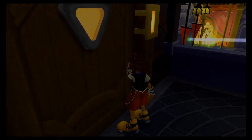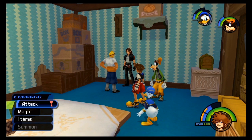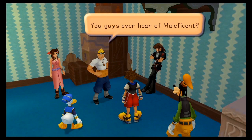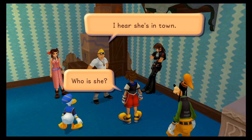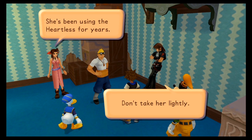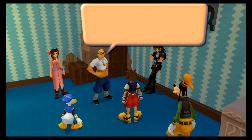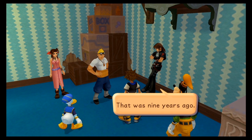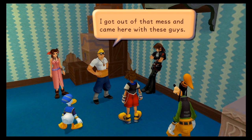So next we want to go to the small house and talk to Cid. And the main villain shows up — she's Maleficent, the main villain. Don't take her lightly. The Final Fantasy world was basically wrecked because of Maleficent — gotta kick her ass now.